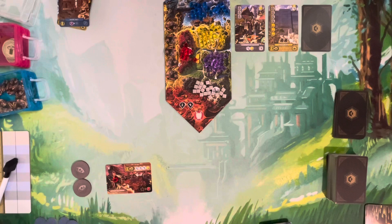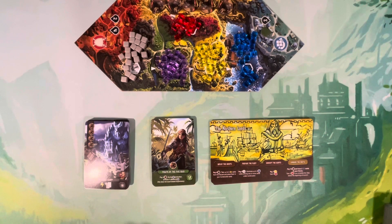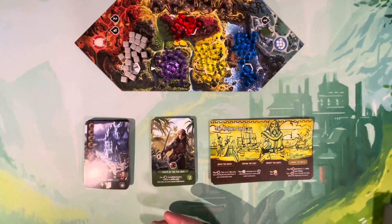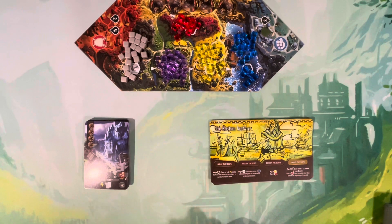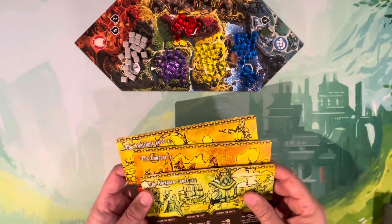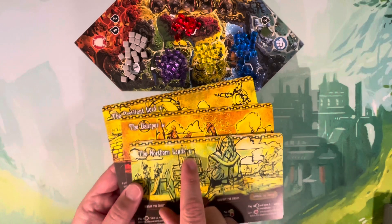Those are the basics for how to play It's a Wonderful Kingdom. The game comes with three different modules, and you need to choose one every game — whether playing solo or head-to-head. Let's talk about the quests module. The core game comes with three quest cards, each with a solo side and a head-to-head side.